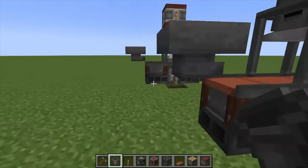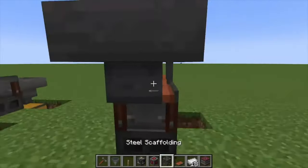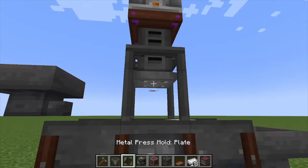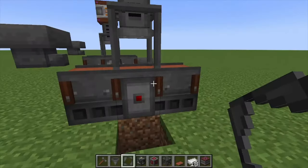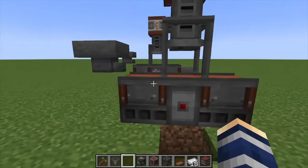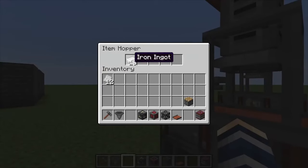Just throw the power on there, and then you can input from hoppers or chests. I'm going to use a hopper for this one. Let's grab some iron so we can show you how this works. We're also going to need a Metal Press Plate — you can do wires and rods in this also, but we're just going to do plates.